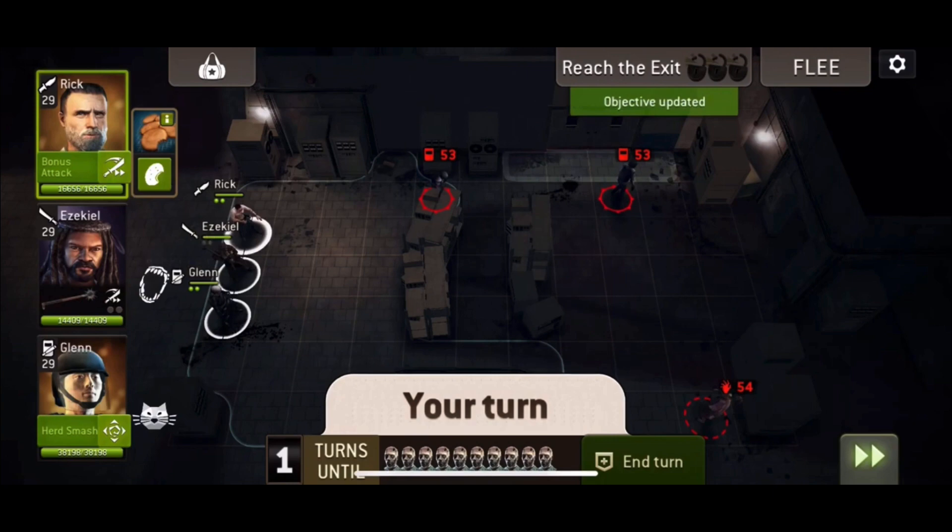Next map is Death Trap. Open the door on the top right — you've got normal walkers and a tank. Basically, you want to stun and run as the usual way of doing it. There's a tank in there somewhere; tend to move top middle and then get someone on the door with the other two stunning or pushing back the tank and other walkers.